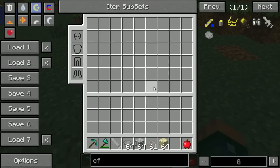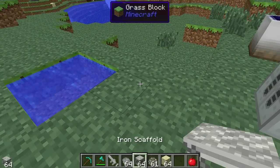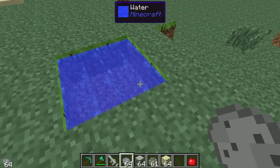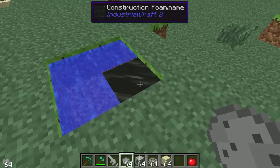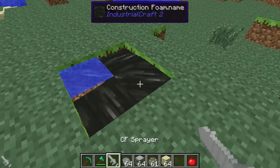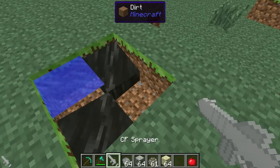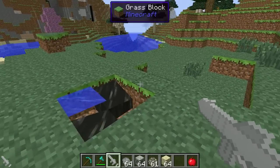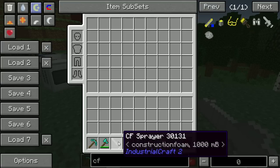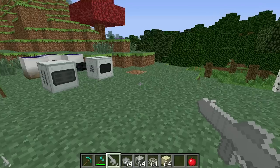You make it using that recipe and you get one CF powder. To load the CF powder into the CF sprayer, place the CF powder into a water block — it turns the water block black. Then right click on the block with your CF sprayer and it sucks it up. You can see it contains 1000 millibuckets, which is enough for 10 pieces.